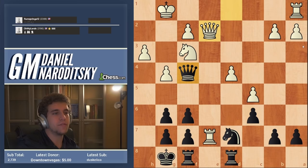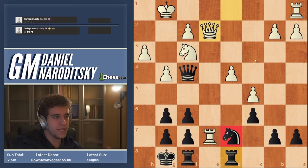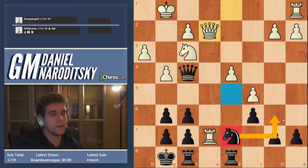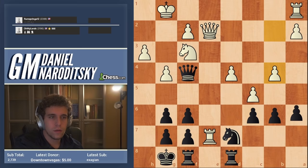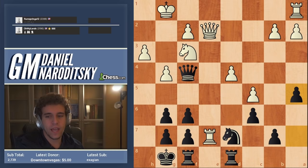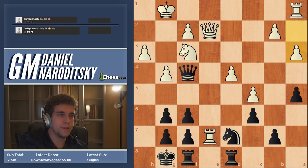A5 is the only move to limit white's advantage. What is black's goal? Black's only goal is to somehow activate the knight on d7 — ideally to d5, but that's impossible. What's stopping the knight from going to b6 is the pawn on c5 controlling that square. That's why I wanted to play b6, but unfortunately white plays b4. If you play a5, white plays a3 — the typical sequence — and you haven't made progress.